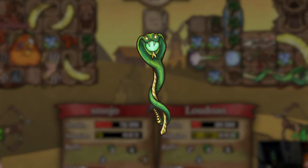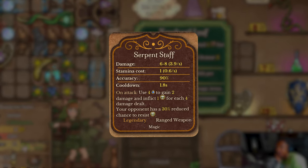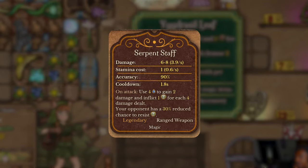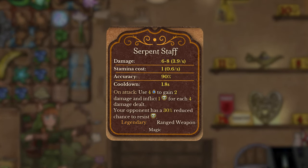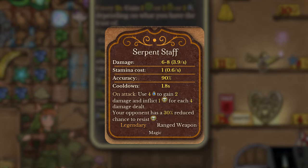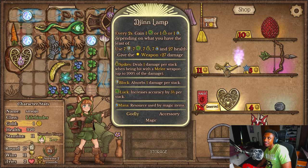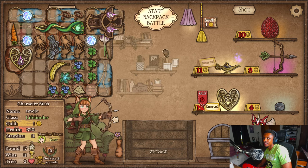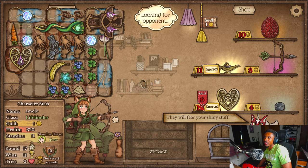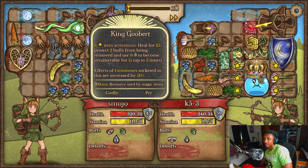Next we have the Serpent Staff. This weapon uses 4 mana to gain 2 damage, and it inflicts 1 poison for every 4 damage it will deal. On top of that, opponents have a chance to reduce poison — reduced by 30%. This is basically the Reaper's version of the Fire Staff from Pyromancer in my opinion. But on paper it sounds really good, and surprisingly it performs pretty well, especially when combined with Corrupted Crystals for that Reaper survivability.